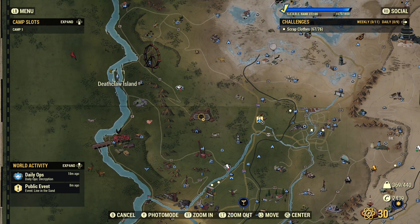Besides deathclaws, the enemies that have a crown on their head — the deadly ones — those also have a chance of dropping this weapon. But that would be almost it for the weapon itself; sadly it doesn't have any guaranteed spots.